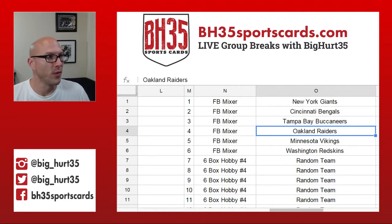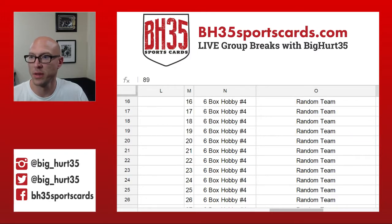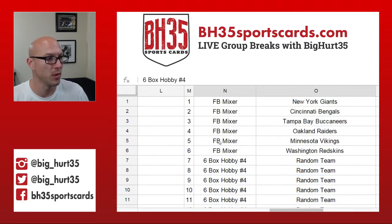Alright, here we go — Mega Break number 47. This is what's in it. We'll randomize the list of people that bought in, and whatever number you get from the randomizer will match here, and that's what you end up getting. So if you get number 14, you get a random team in a half case of Bowman Hobby.